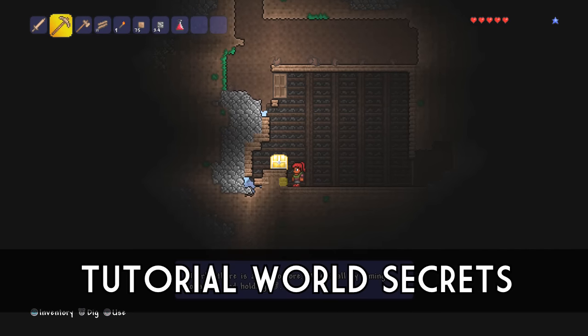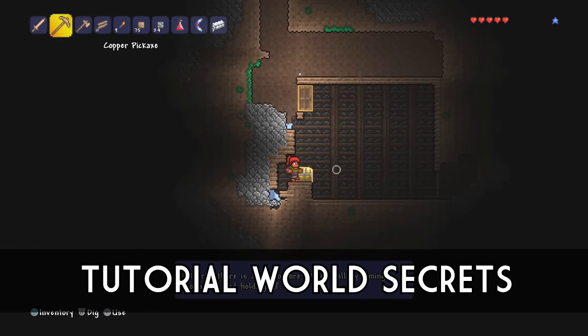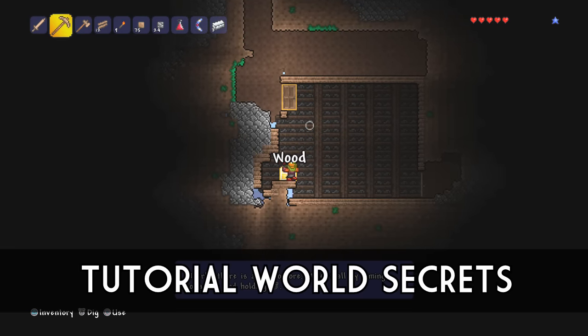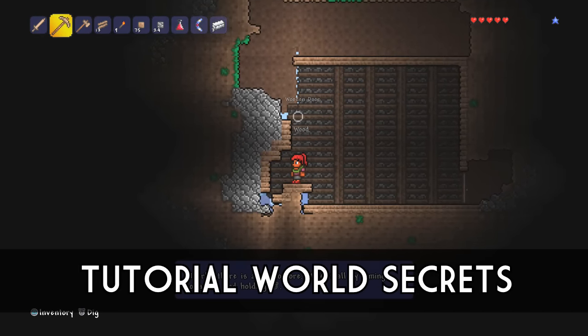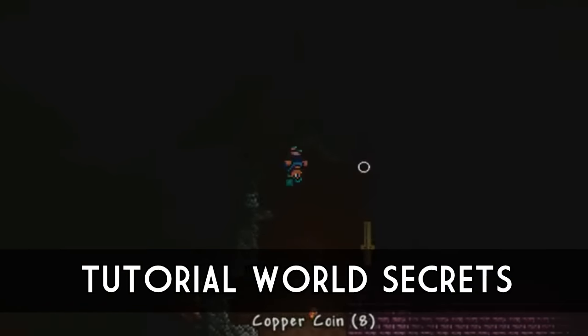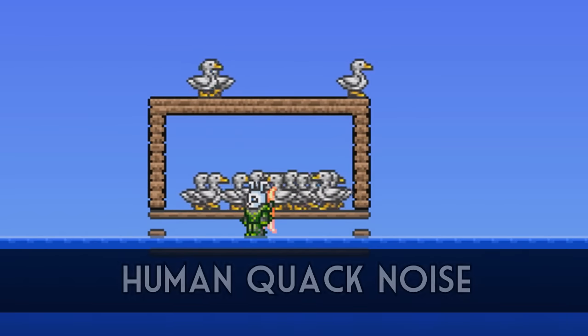As some of you may know, Terraria mobile and console editions each come paired with a tutorial world that teaches you the basics of the game, from chopping down trees to killing your first enemy. And much like Minecraft, the world they've created has a few little secrets for those who stay past the tutorial. You can either decide to dig down and find a little chest which is man made but serves to show the player what can be found, or even further down there is a man made mini dungeon with monsters and loot.